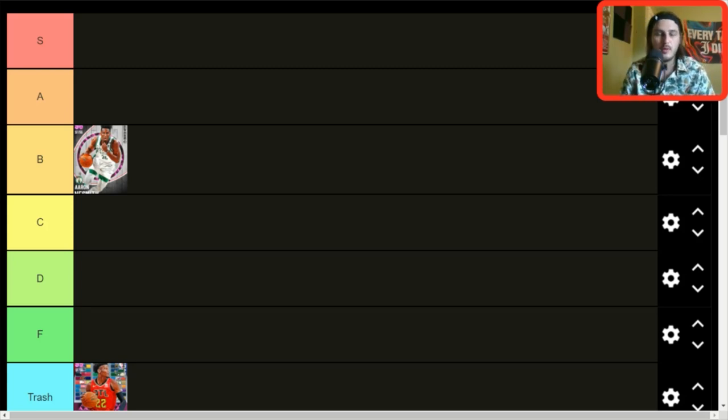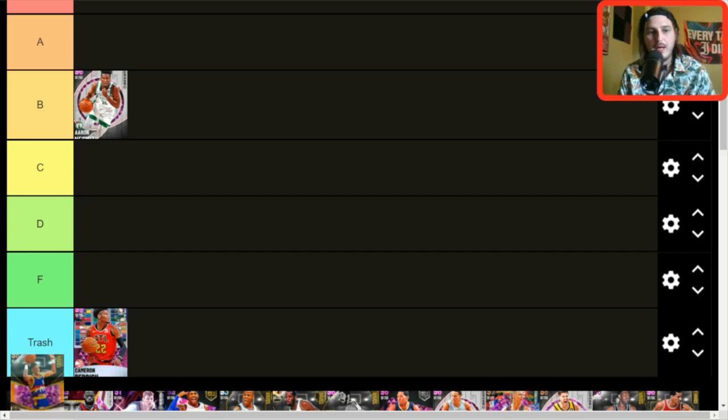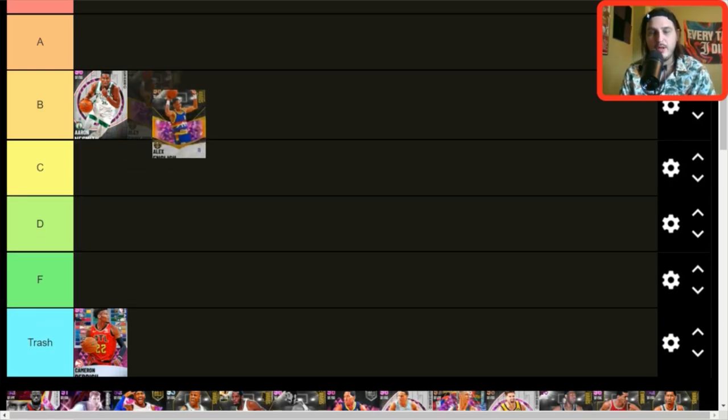Aaron Easement — shockingly B tier. He's actually pretty good. Personally I think he plays better at the shooting guard position, but regardless, the small forward position is a desolate wasteland once you get past B and C tier. I genuinely think this card is too good to be in C tier. Great badge count, Ray Allen base — he's a really good jump shooter, and I love Ray Allen base, so I might rank cards with it a little high.